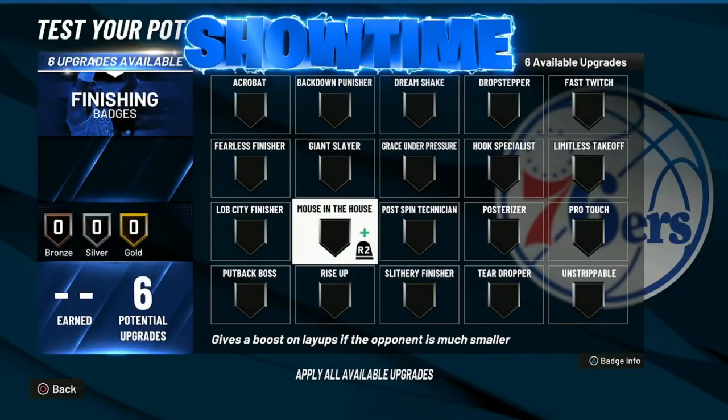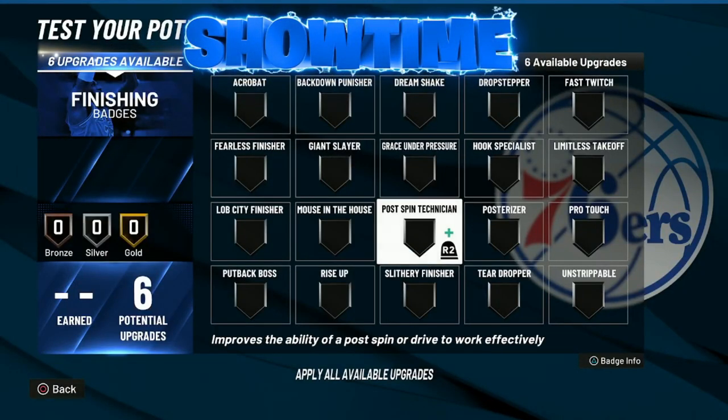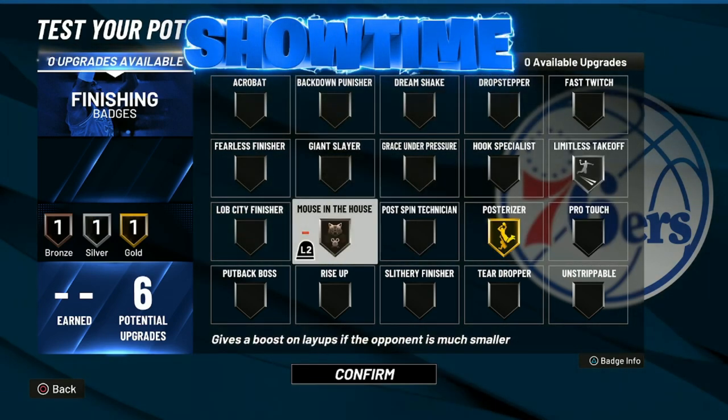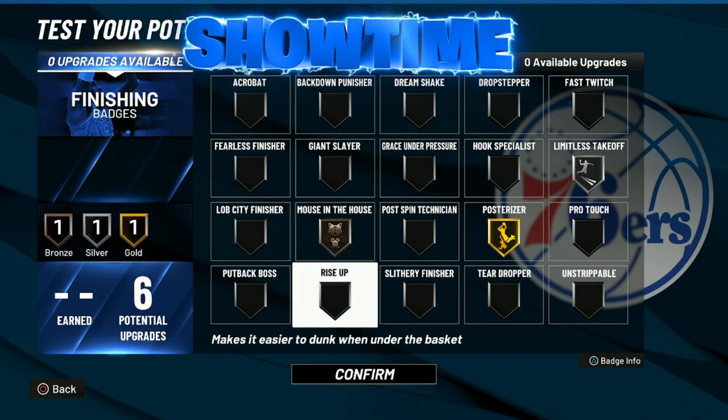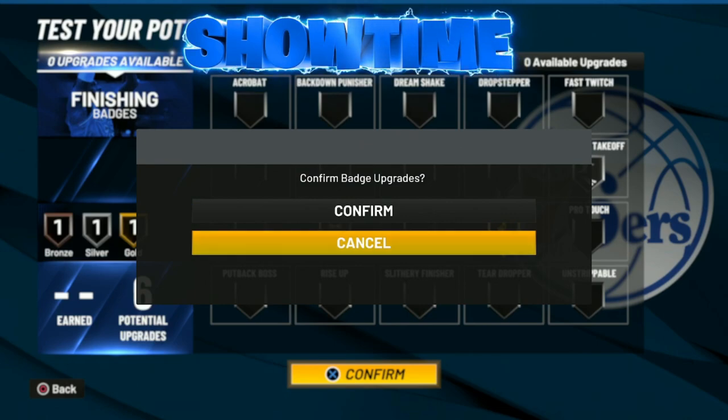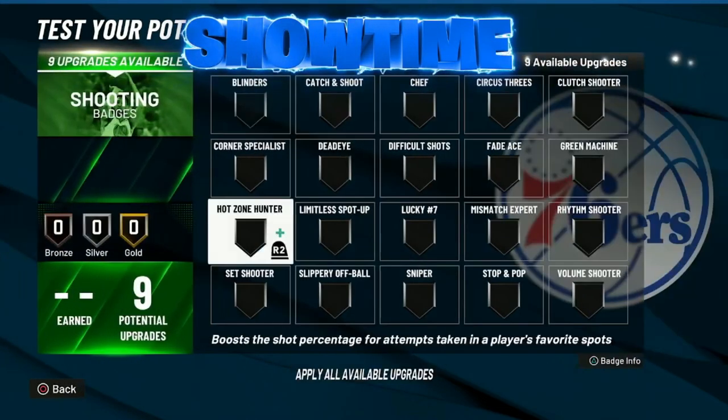For the finishing badges we don't have much, but there are really only two or three we need. Go posterizer gold, limitless takeoff silver, and mouse in the house bronze. This is the perfect badge setup — it's all you need. Keep it simple, make use of what you have, and this is the best finishing setup you can use.